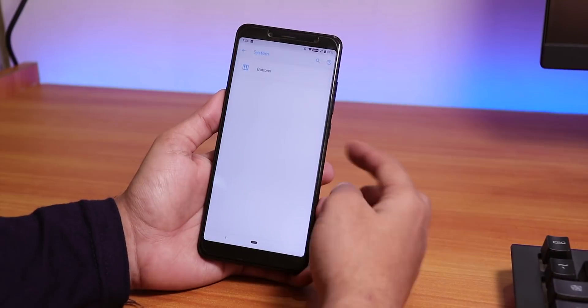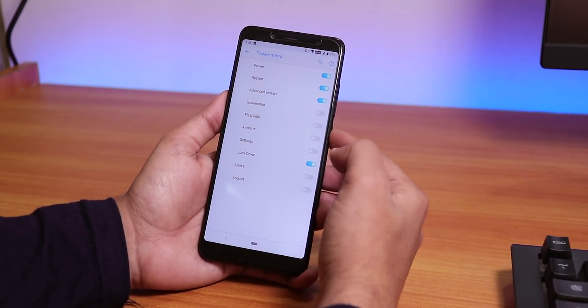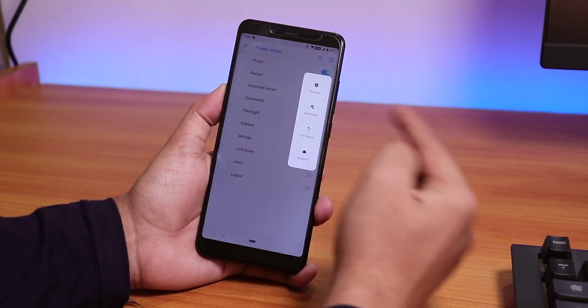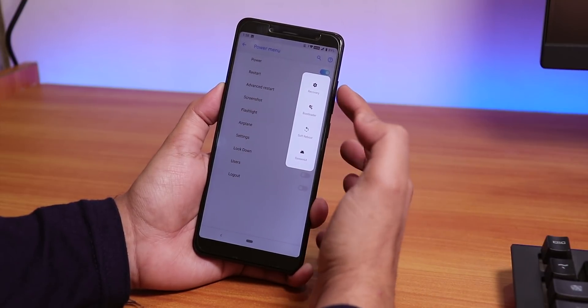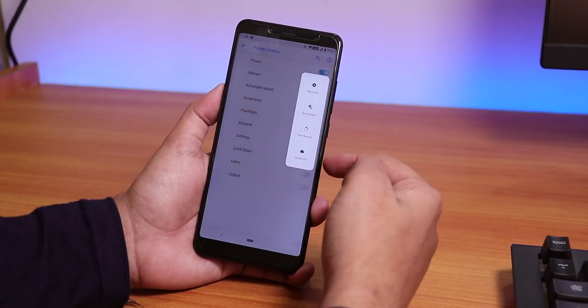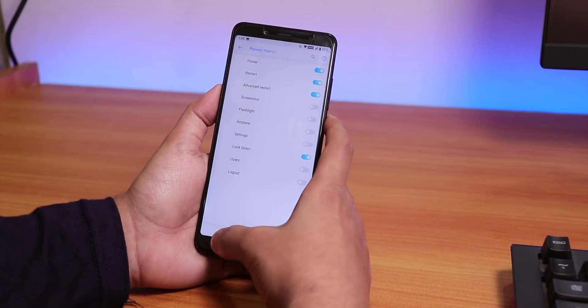Under System, Buttons, we have the Advanced Restart option. In the power menu, you'll see the advanced reboot option which lets you boot into recovery, bootloader, or do a soft reboot, and you can even reboot just the System UI.